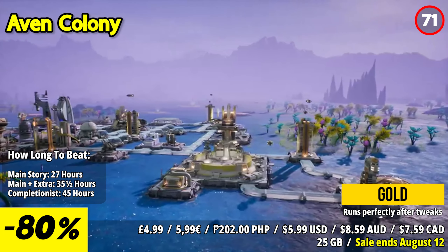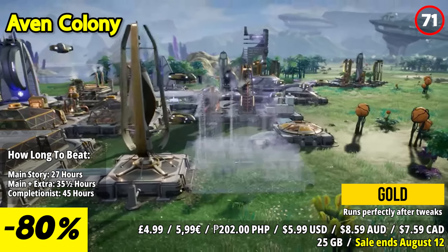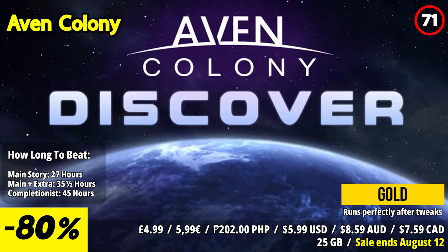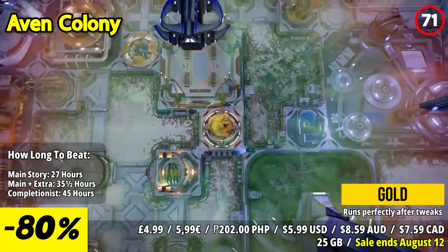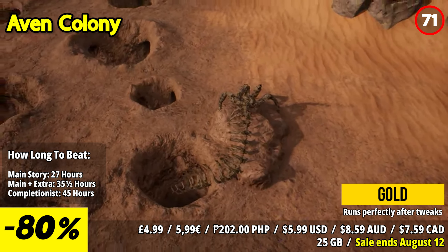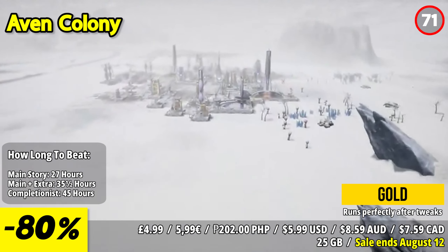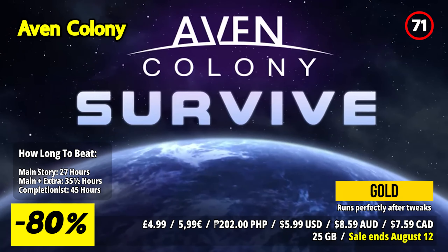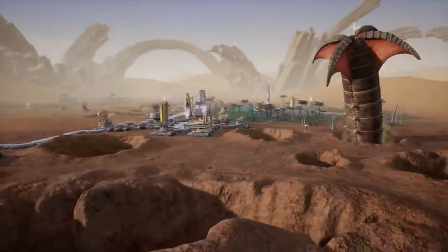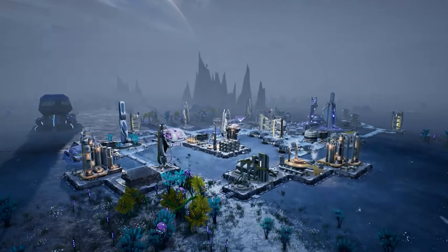AVEN Colony invites you to build a new home for humanity on the distant planet of AVEN Prime, a world filled with diverse environments ranging from arid deserts to frozen tundras and lush wetlands. As the leader of humanity's first extrasolar settlement, you'll be tasked with transforming small outposts into thriving, sprawling cities, while navigating the unique challenges of settling on an alien world. Your responsibilities include managing the colony's infrastructure and ensuring the well-being of your citizens.